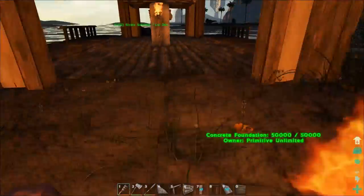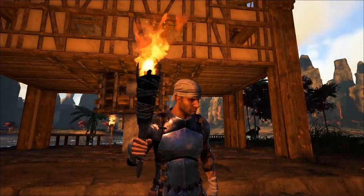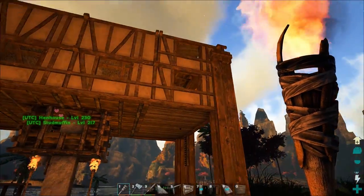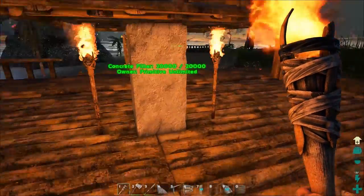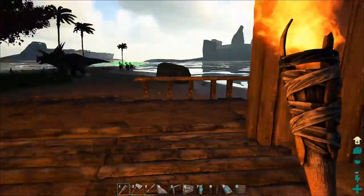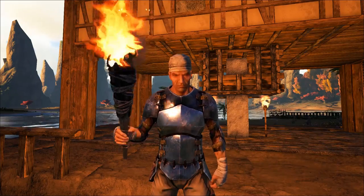That does it for this episode of Primitive Plus from the Primitive Unlimited server. That's the house we put together this episode — not my best work. We won't be doing a lot of building in Primitive Plus but we are going to get into crops, engrams, we're going to keep bees, raise a little Dodo farm, and make Viking axes. If you're into this series let me know and you'll see a whole lot more of it. My name is Unite the Clans — see you in the next episode!